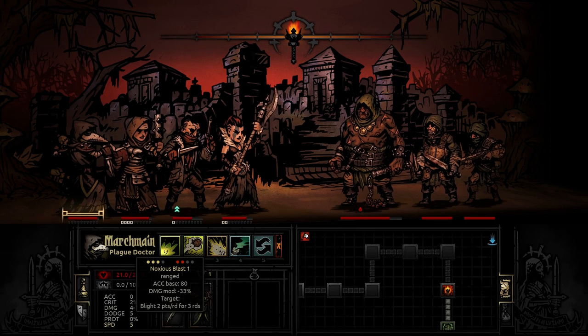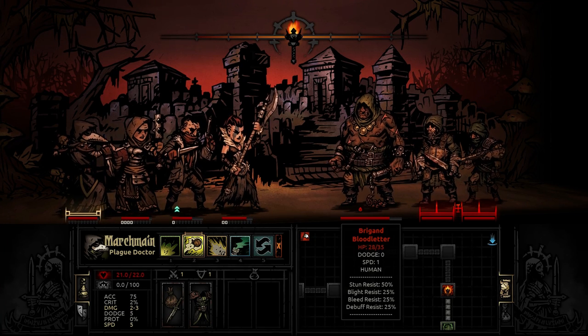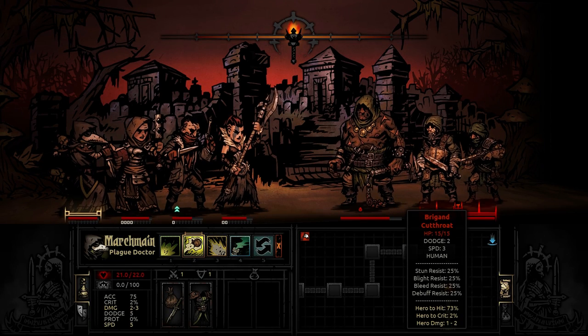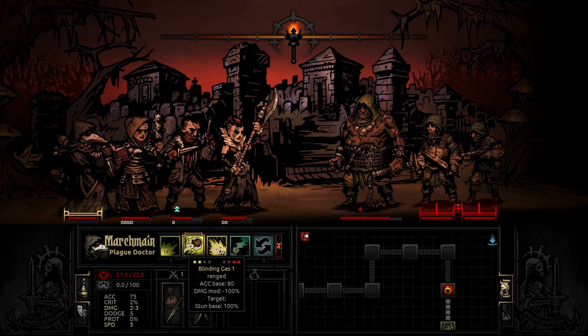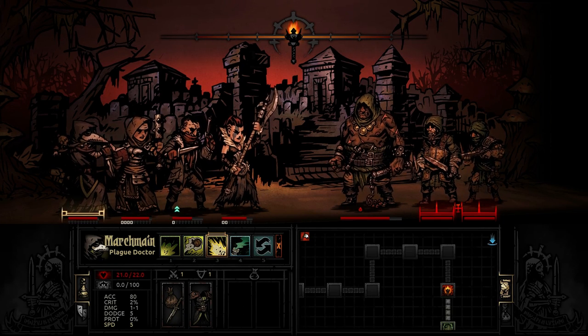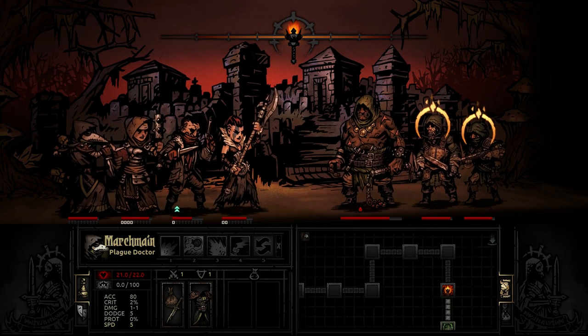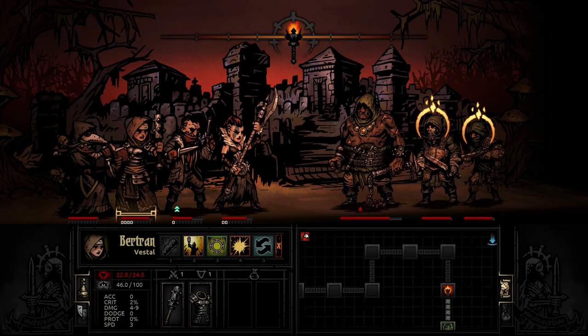For the plague doctor I have the noxious blast, which hits anyone in the front two positions. It does reduced damage but applies a blight damage over time. The plague grenade applies blight — two points for three rounds, basically like bleed, except different characters have different resistances. Notice the resistances as I mouse over these guys: stun, blight, bleed, and debuff. But the real reason I took the plague doctor is the blinding gas ability — it has a hundred percent chance to stun if it hits, offset by their resist. We hit three and click on them — it lands, they do not resist. Now they're both stunned, which means they both miss their next turns.